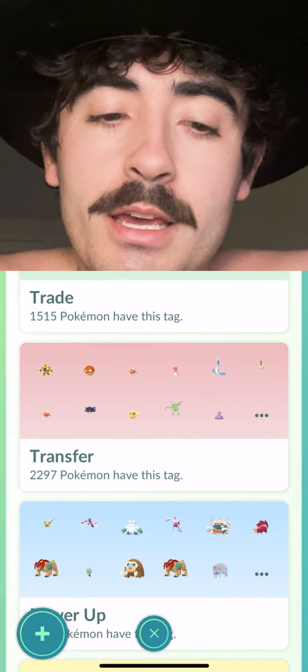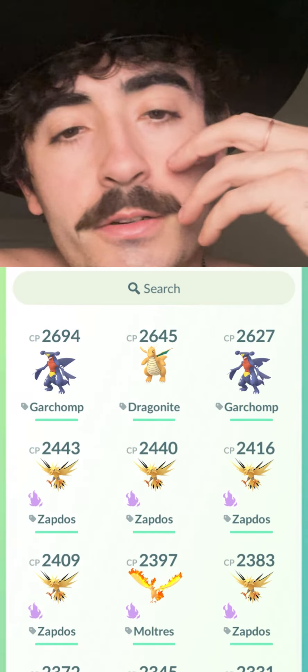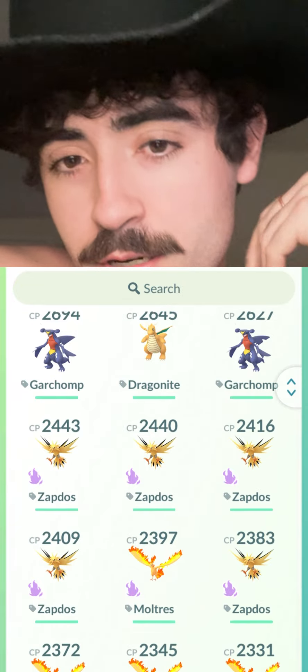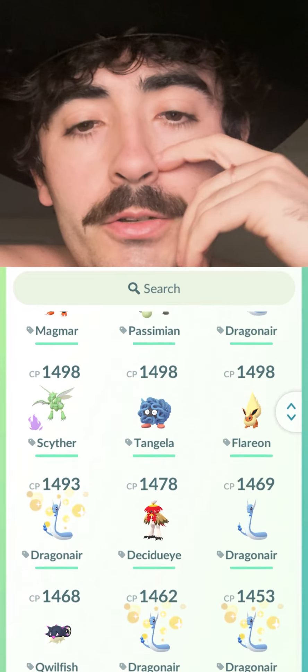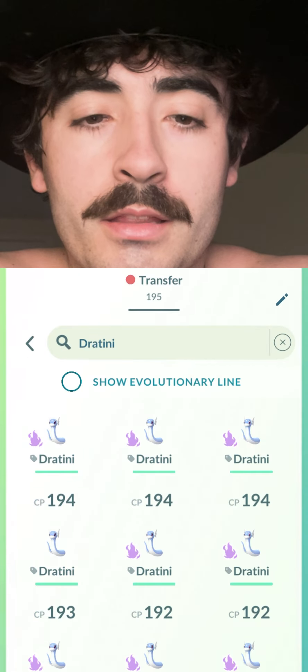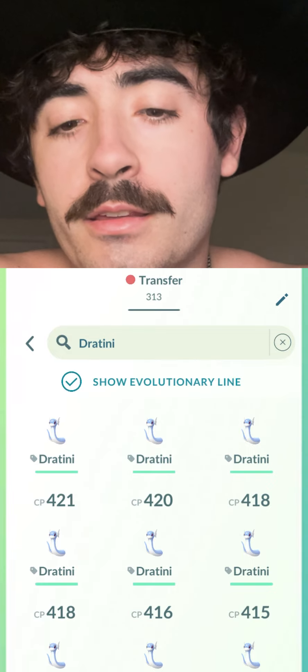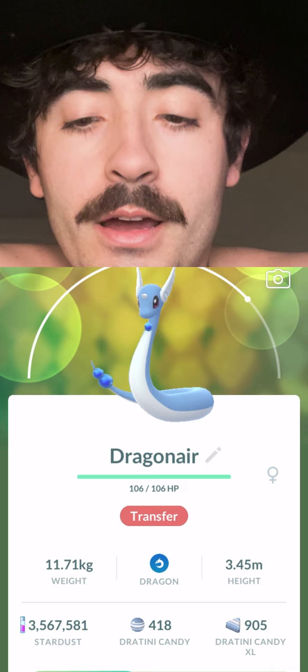Let's go to my Transfer tab. I've got almost 2,300 Pokémon that I'm going to transfer. There's a bunch I don't really care about — Garchomp, Dragonite, lots of Darkrai that I can't trade away because they're Mythic. What I do want to show y'all is I've got 195 Dratinis and 313 total in that evolution line. I've got a lot of Dratini XL Candy — 905 of them right now.